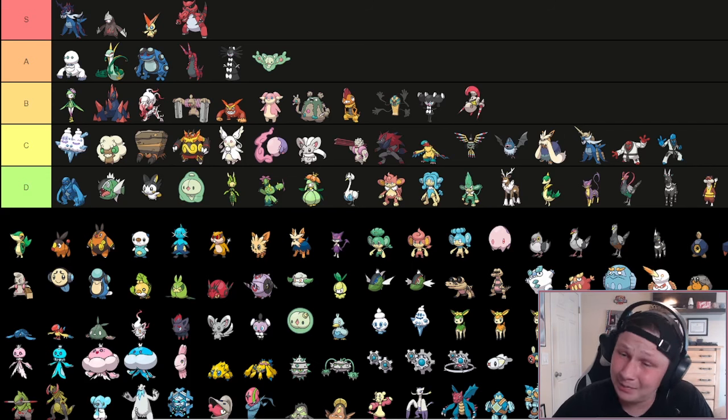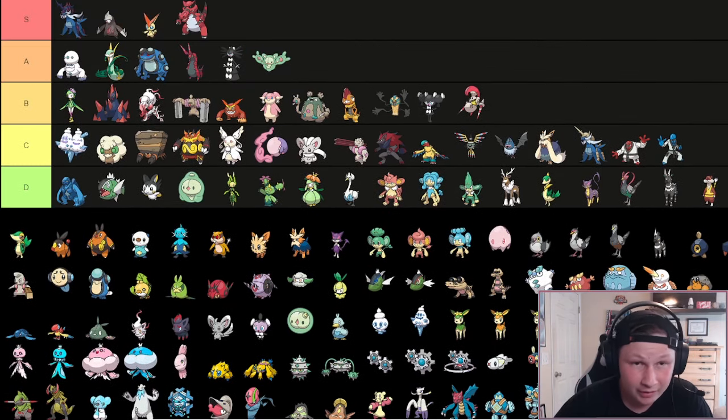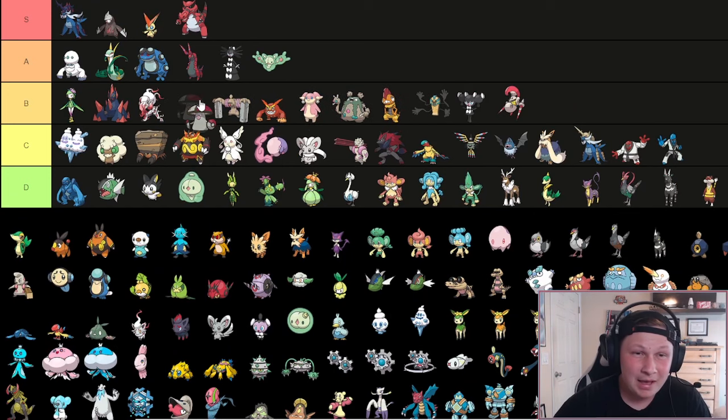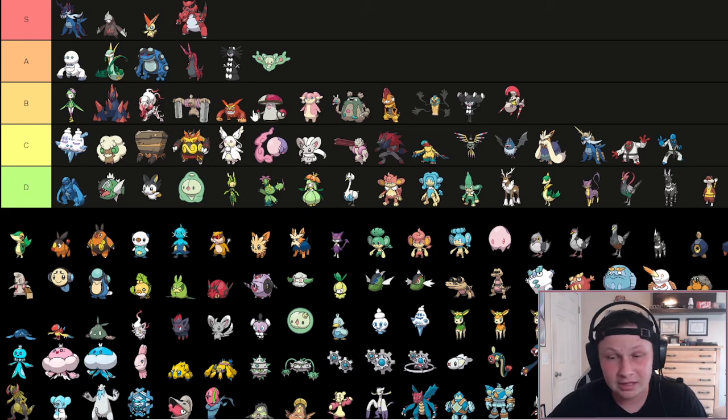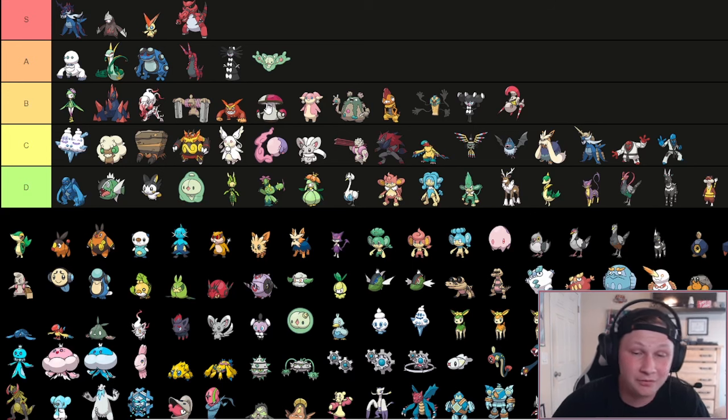Next up is Amoonguss, and this might be another hot take - I don't think Amoonguss is a very good Pokemon. I'm going to put it in B tier. I think it's a little bit passive. Spore is very manageable in singles and especially in a counter draft format where we know what our opponent has. It's really bulky and has Regenerator, but I think it's pretty exploitable otherwise because of how passive it can be. Obviously we have Spore as an option, but if our opponent's accounting for that, it'd be tough to use. Maybe it's personal bias, but that's what these lists are.